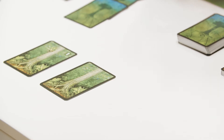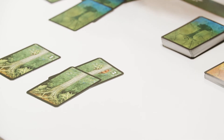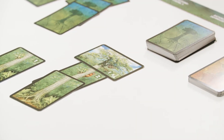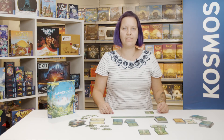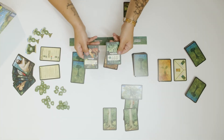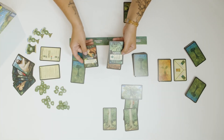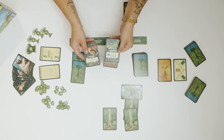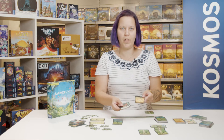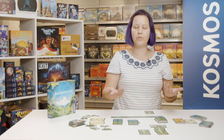With tree trunks you can either plant a new tree or continue to grow an existing one. With treetops you complete a tree and ensure that it receives a score at the end of the season. Plants contribute points in different ways, and active animals also give you an advantage during the season — but be careful, dangers lurk in the jungle. If a drought takes you by surprise, you must discard some cards.